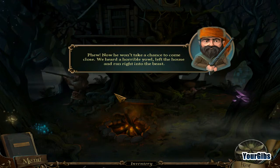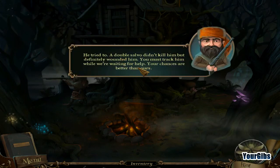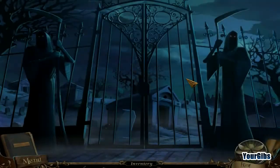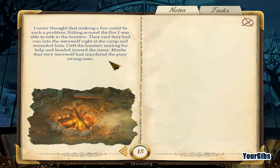Now he won't take a chance to come close. We heard a horrible yowl, left the house and ran to the beast. Did the werewolf attack you? He tried to - a double salvo didn't kill him but definitely wounded him. You must track him while we're waiting for help - your chances are better than ours. I sat around the fire talking to the hunters; they said they'd run into the werewolf right at the camp and wounded him. I headed toward the moor - maybe that very werewolf had murdered the poor strong man.